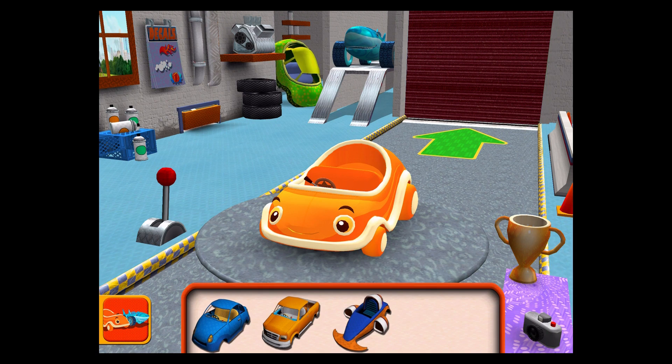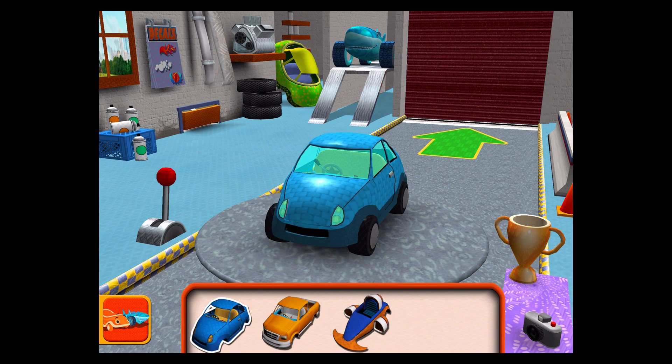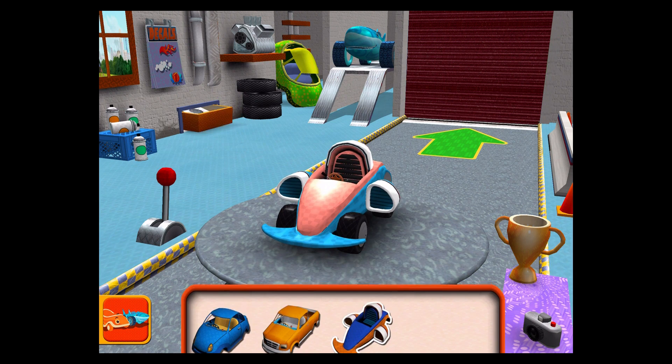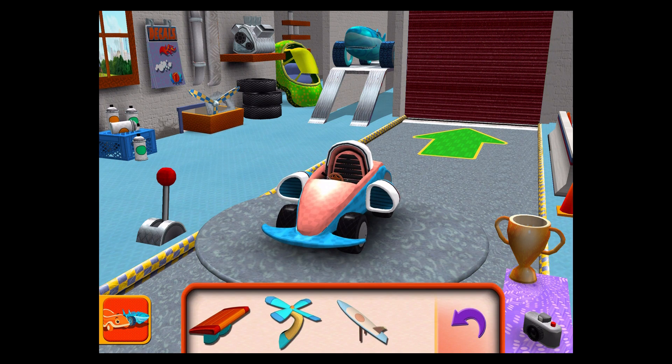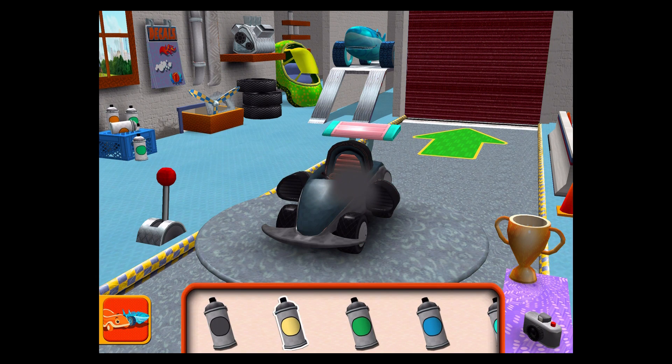Choose a car body. Terrific! Now you can add tires, bumpers, engines, decals, paint, and extra parts. Drag an extra part to your car. Paint — choose a color, then tap the car part you'd like to paint.